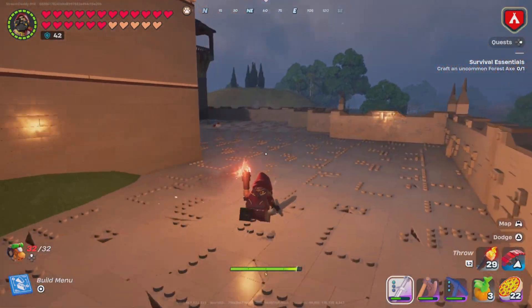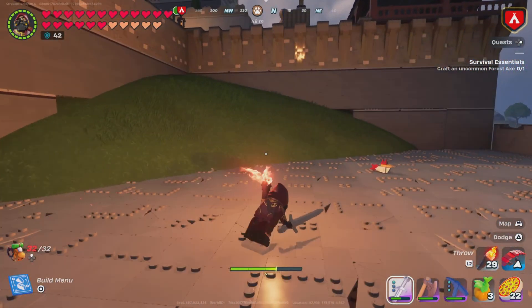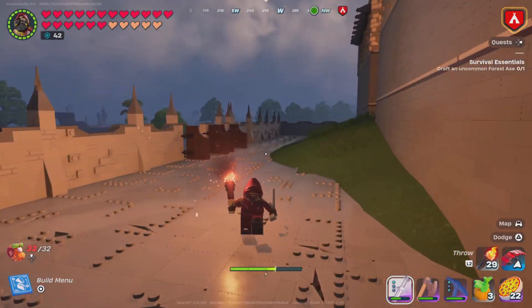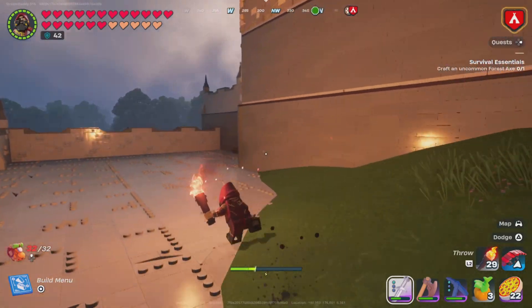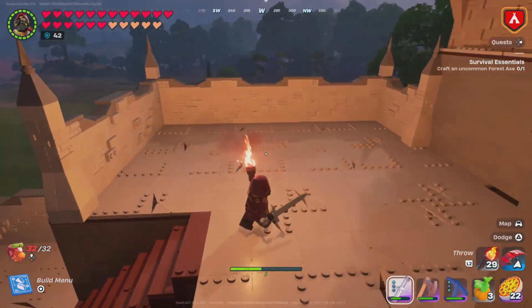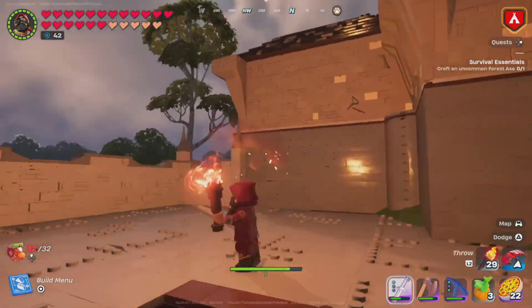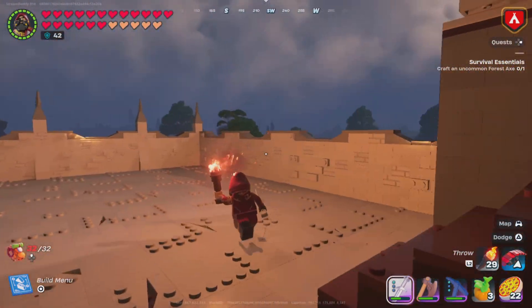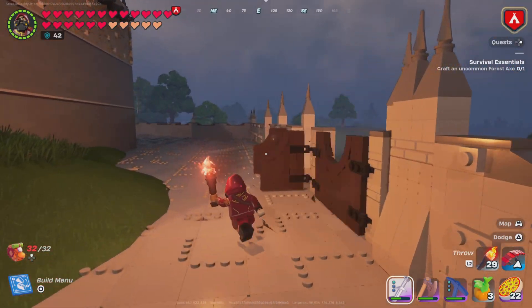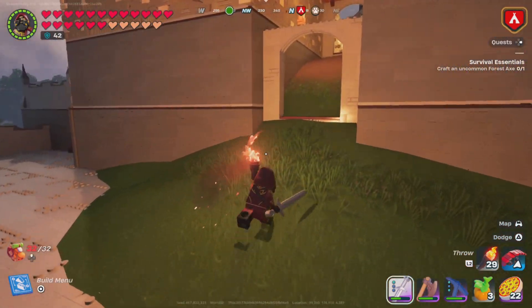I think I put those gates on backwards — we'll have to fix that. I haven't done anything down here yet except kill a chicken, so that's good. Coming around here there's more room to do stuff with. Not looking super exciting yet, but we're going to go and shut these gates because they look better on the inside.